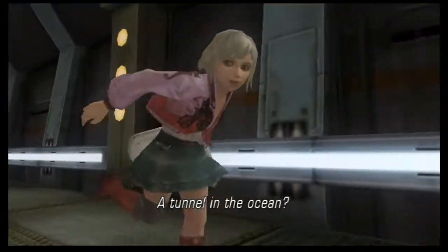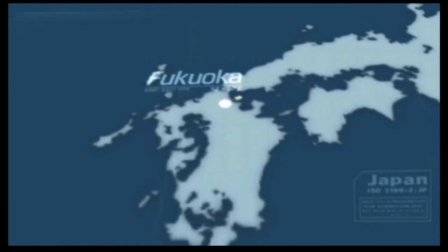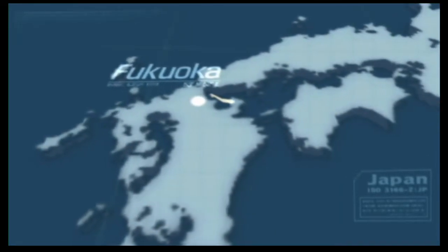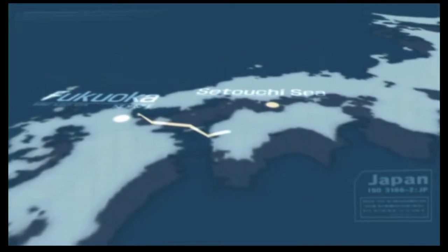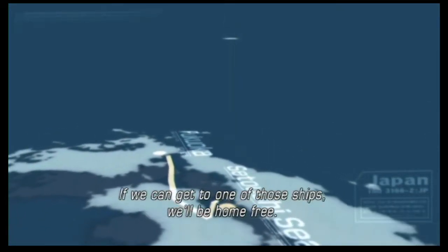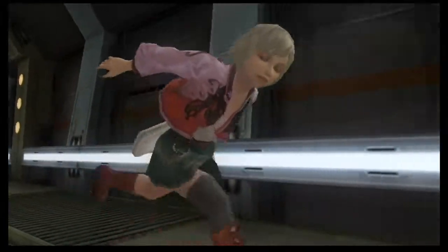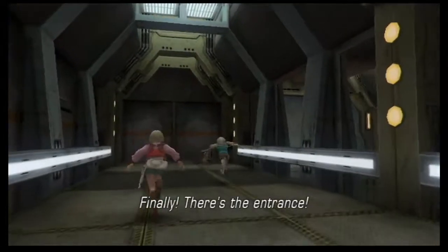Welcome back to Let's Play Sin and Punishment: Star Successor. This is the third stage, known as Stage 2, the Undersea Tunnel. According to the database, a few ships are docked at the Undersea Fortress. If we can get to one of those ships, we'll be home free. And you're sure there are no enemies down here? Positive! Why would enemies hang out in a water tunnel? Finally, there's the entrance.